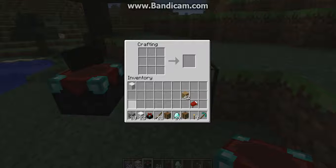Next is a stove. A stove is for cooking and iron and everything. You just put 8 bits all on the sides and you get a stove.